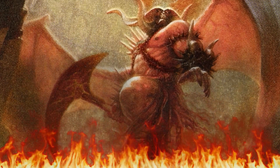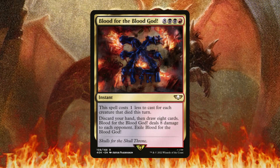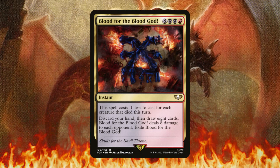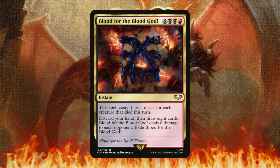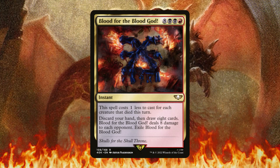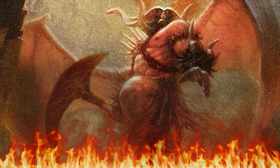Another fun card is Blood for the Blood God. For double black and a red, this spell costs one less to cast for each creature that died this turn. You can discard your hand then draw eight cards, and Blood for the Blood God deals eight damage to each opponent before being exiled. This is probably one of the more busted cards in the deck — if you deal eight damage to each opponent, all your spells cost 24 less to cast, and you refill your hand with eight cards.